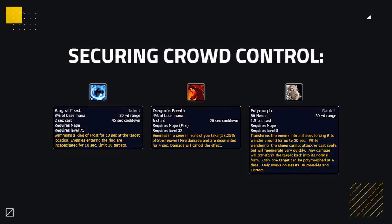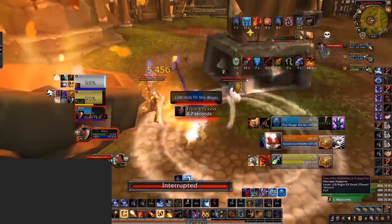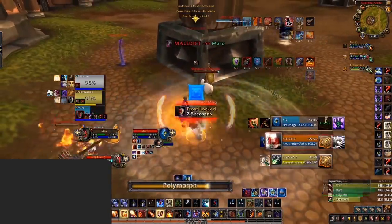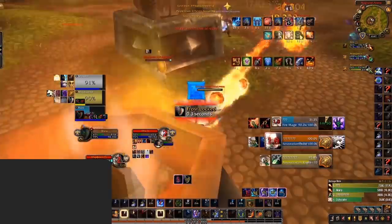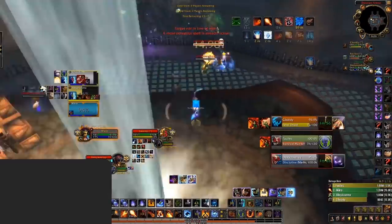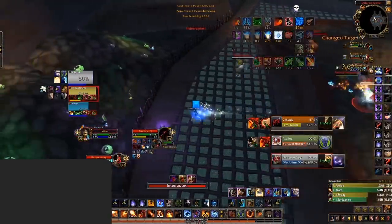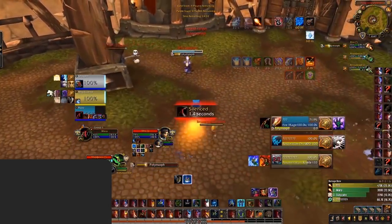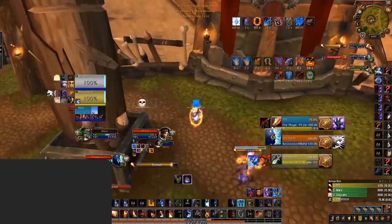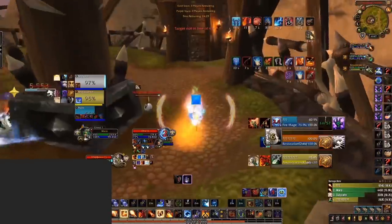This brings us to securing crowd control, which often isn't as easy as it sounds. First is dual-schooling — using your multiple schools of magic. You can cast a Polymorph on a healer, and if interrupted, go for a Dragon's Breath into Ring of Frost, utilising all three schools to improve your chances. Another method is CCing the DPS first to remove kicks from the equation — for example, sheep a DPS and then Dragon's Breath into Ring of Frost on the healer. The easiest way to secure CC is working with your team; if playing with a Paladin, Hammer of Justice the enemy healer to give yourself an easier Polymorph.